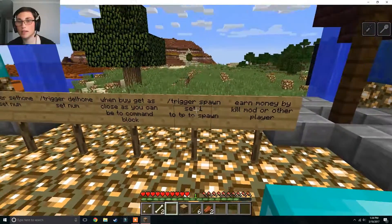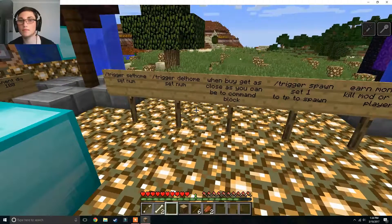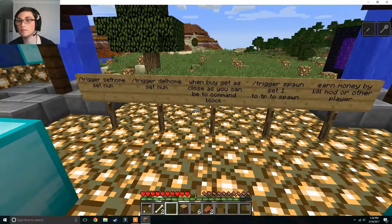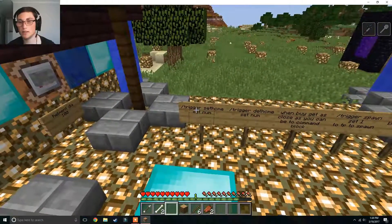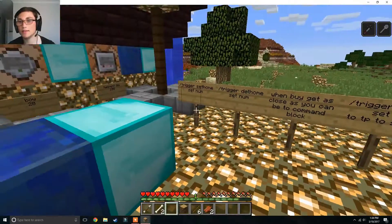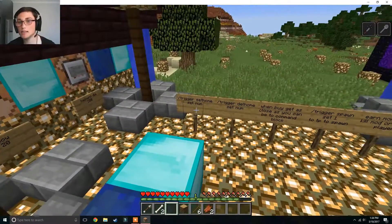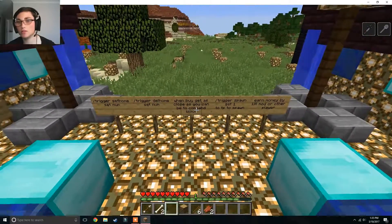That's just a proximity warning. That's the spawn. It's slash set home, as you can see, and delete home. And don't forget, you can also do spawn. There is another ability to teleport to home, as you've seen.